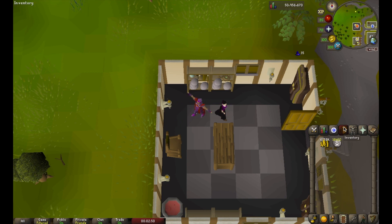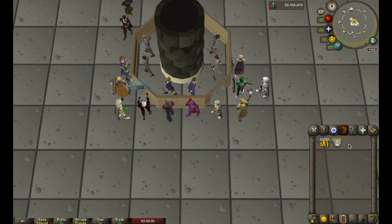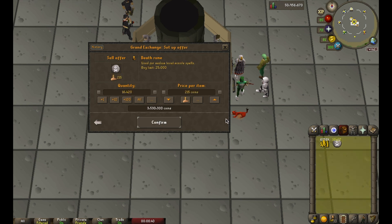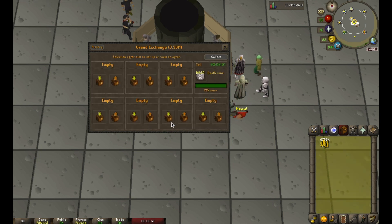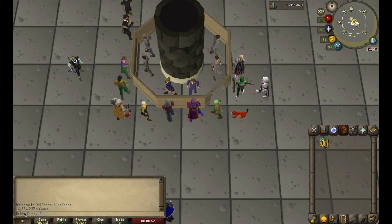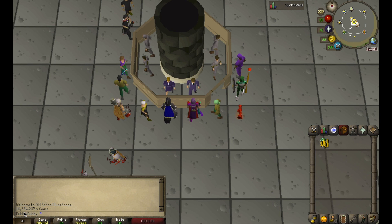I'm just going to teleport to Varrock and head to the GE. Quick disclaimer: I spent 20 minutes here and spent 3.3 mil, so every 20 minutes you can expect to spend 3.3 mil — meaning for an hour you need to bring 10 mil GP total. Remember I started off with 10 mil GP even. We're going to come to the GE and sell off the death runes at 215 GP. They're all going to sell immediately. Within 20 minutes, we just made 350k, so if I did this method for an hour, I would have made 1,060k.